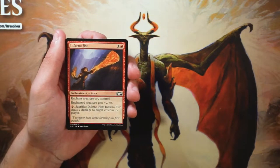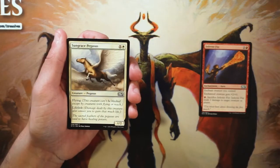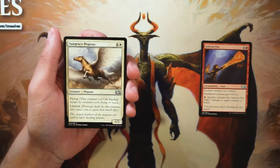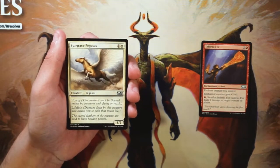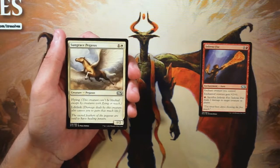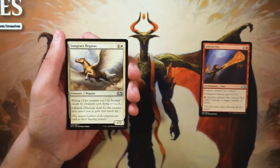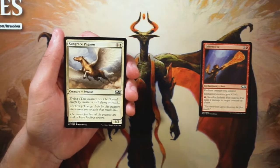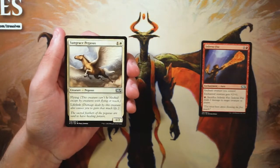Sungrace Pegasus is a 1/2 for one and a white with flying and lifelink. For two mana, that's a lot of keywords — a 1/2 for two with flying and lifelink is pretty good. Being able to drop that down early and start swinging in the sky, gaining a little bit of life, not only keeps you alive against red decks but also keeps your aggression and pressure going early.